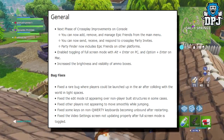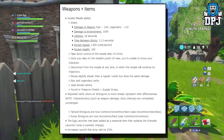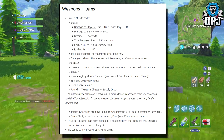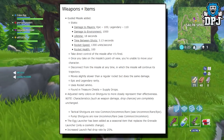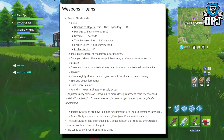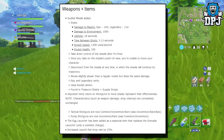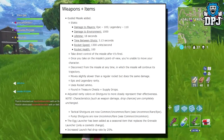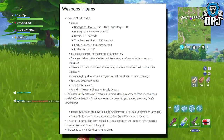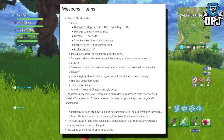Weapons and items — guided missile added. Stats: damage to players — Epic version does 105, Legendary version 110. Damage to environment: 1,000. Lifetime: 18 seconds. Time between shots: 3.13 seconds. Rocket speed: 1,300 units per second. Rocket health: 100. So you basically have 18 seconds to control where the missile goes — that is going to be incredible, so fun to use.